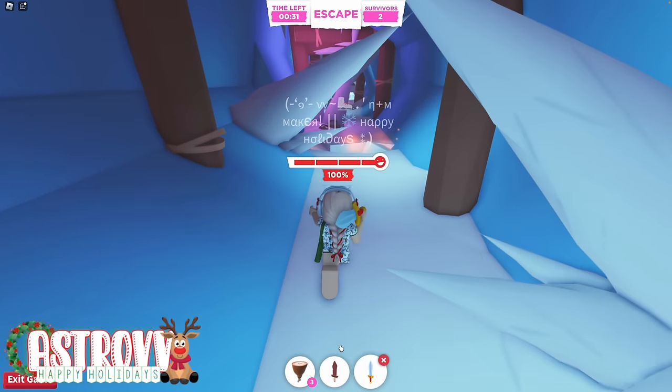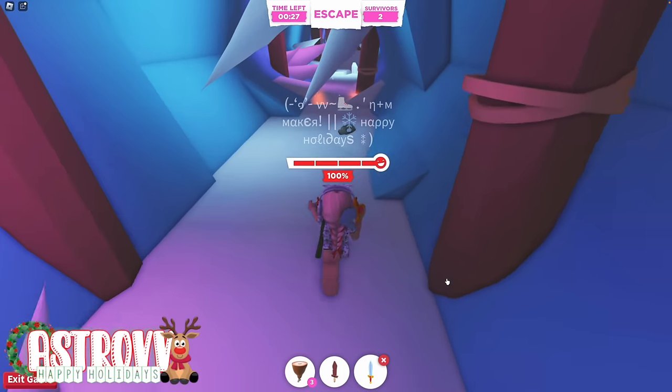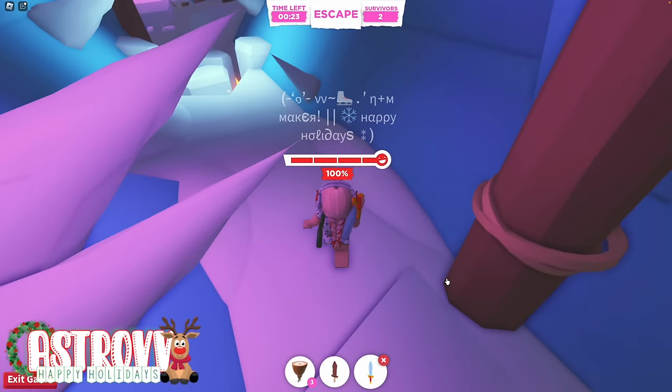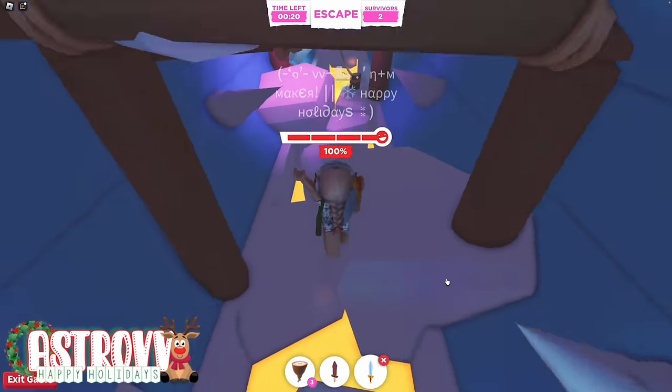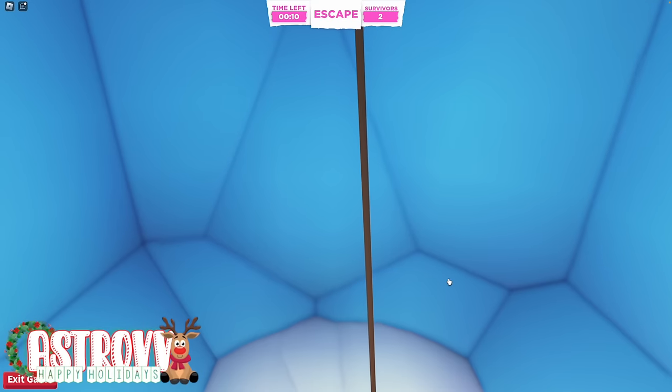Now we're going to complete this little obby. Make sure that your stamina is pretty decent for this. You want to avoid all the spikes and the dips, and then we're going to grab onto Santa's rope.